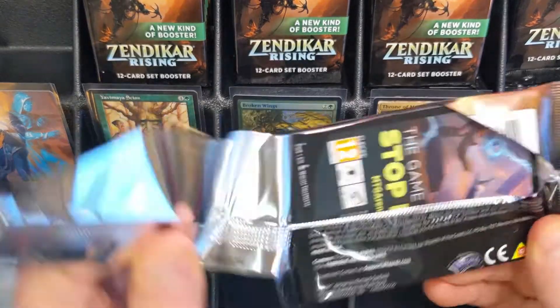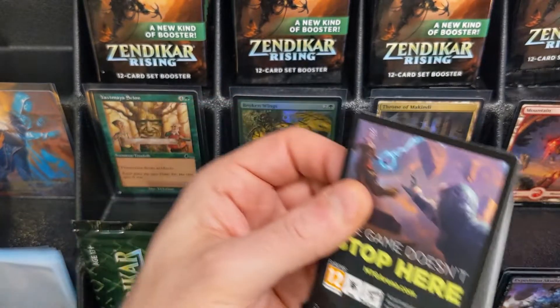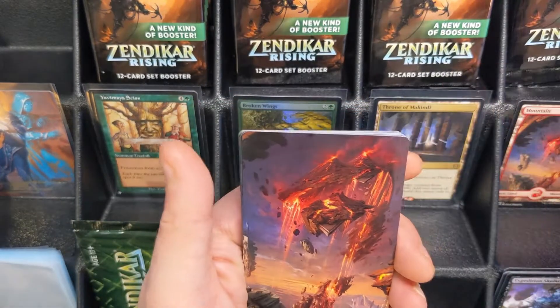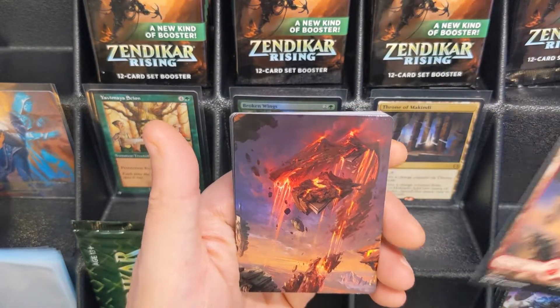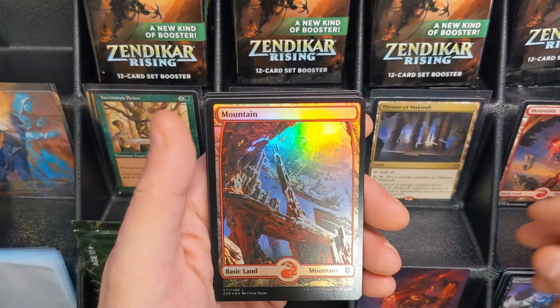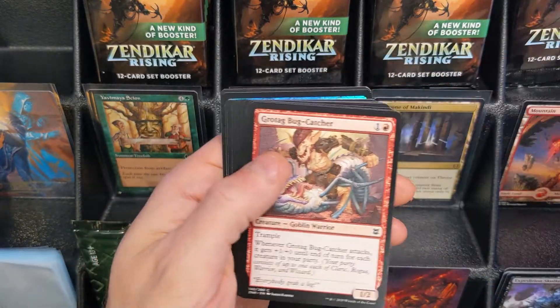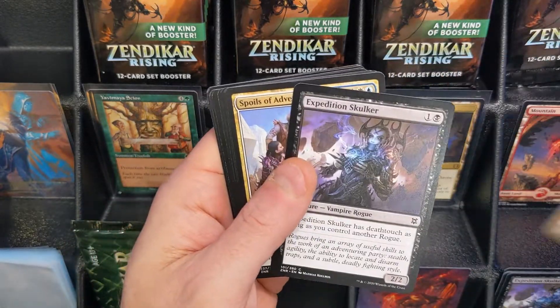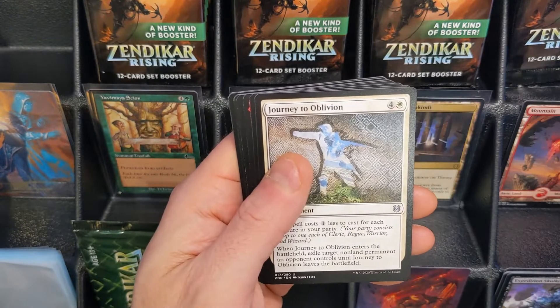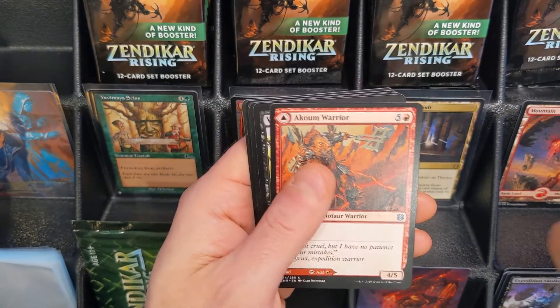I didn't write down any of the prices for the list simply because there's just so many list cards, so I'll definitely be doing an analysis of the list cards afterwards. I'll also do an analysis of any of the art cards that we come across and factoring in the basic lands. There happens to be the artwork of the mountain that we just saw, and we get a foil mountain as well. This pack is just full of uncommons.